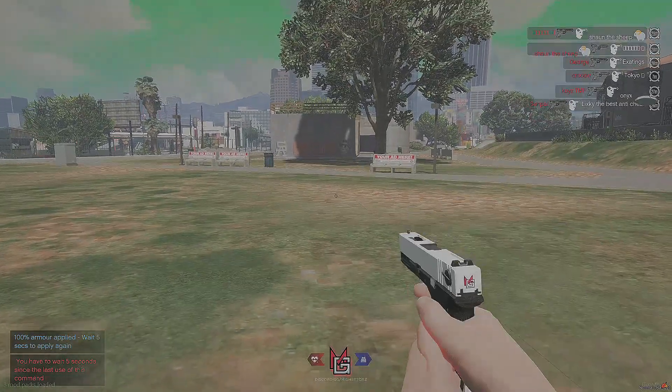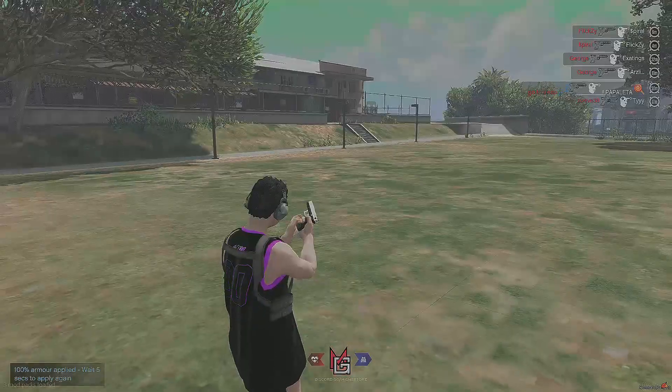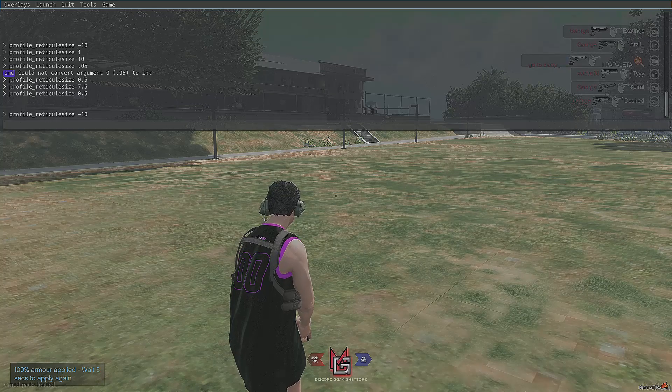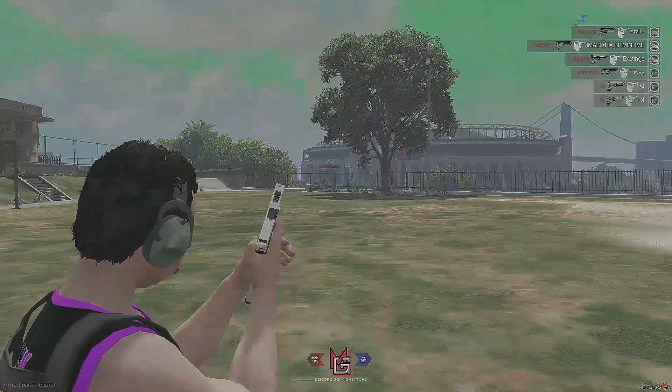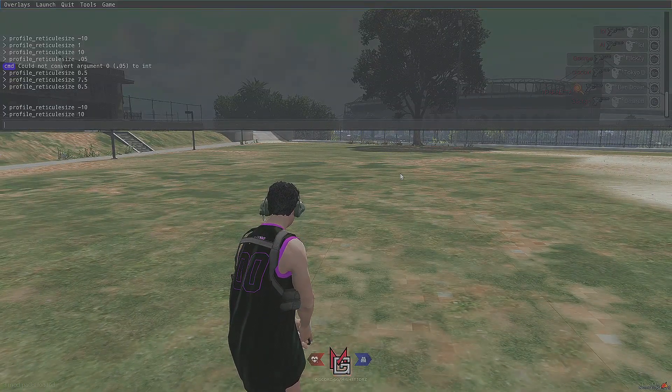You're actually going to have to paste something into your F8 console — let me grab that real quick. So you're going to copy-paste this into your F8, and as you can see I don't have a background crosshair anymore. You can type any number between 1 and 10, or even decimal values.